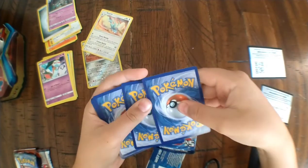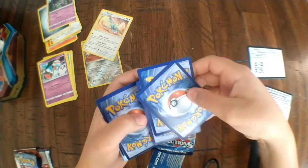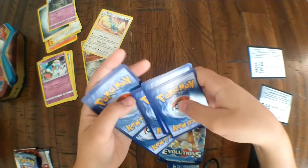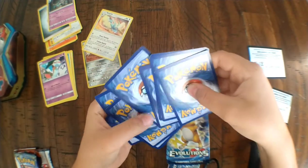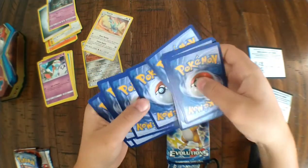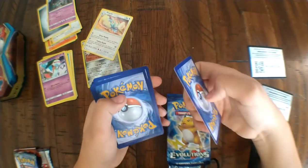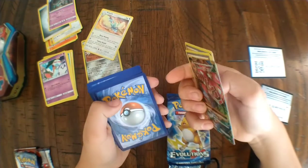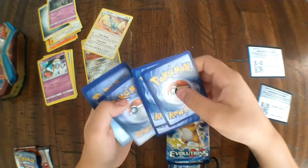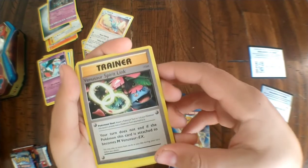One, two, three — we're going to do three, guys, okay, three. Evolutions is more difficult since you don't... does this even come with an energy? I don't think it even comes with an energy. One, two, three, four — three, we're gonna do three.